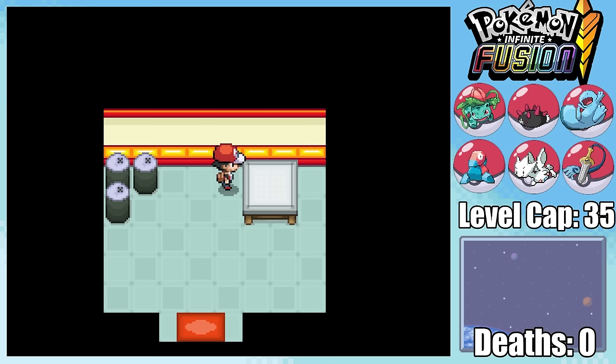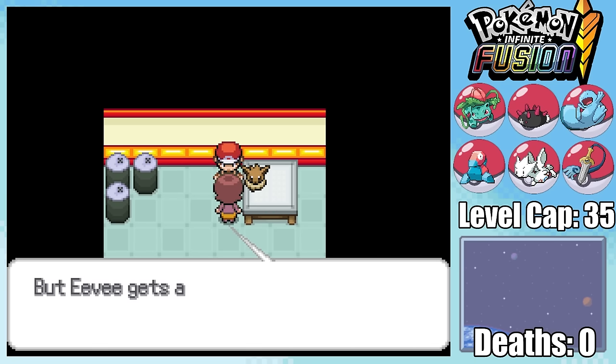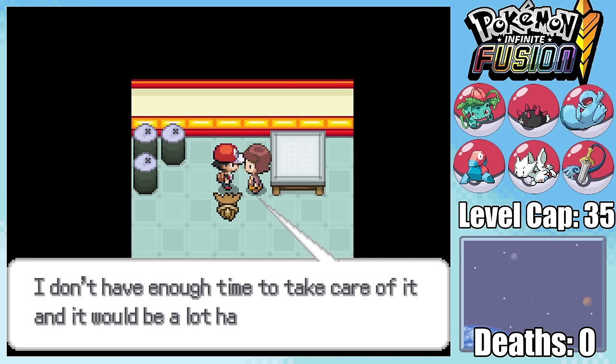Well, it's not exactly free in the full sense of the word, since this lady does want us to take Eevee for a walk before she actually gives it to us. However, since I've already given my entire future to Professor Oak's dream project, I don't really see the problem with receiving this free Eevee for a simple walk around town.